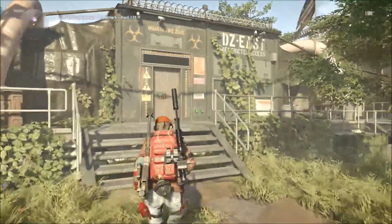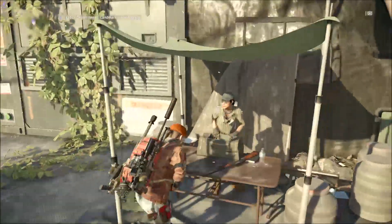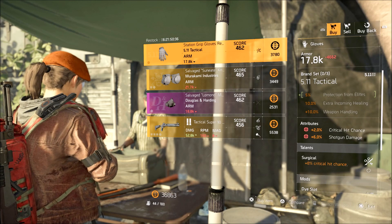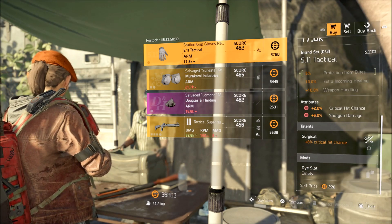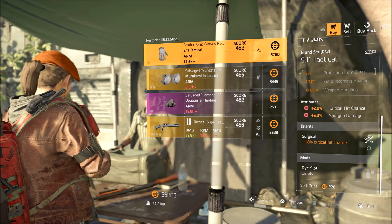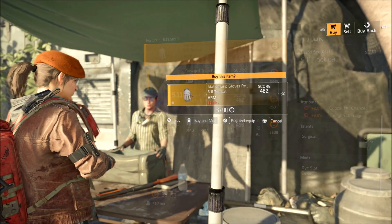Here we arrive at DZ East. Let's see what the Defender has in stock for us this week. The 5.11 tactical gives us 2% critical hit chance, 2% shotgun damage, and the talent is Surgical, which gives 8% critical hit chance. This is actually pretty good if you're going for a critical hit build, so I think I'm actually going to purchase this one because it could come in really handy.